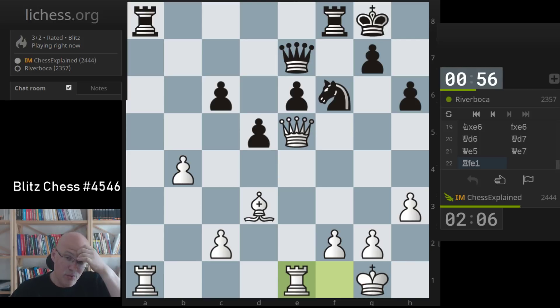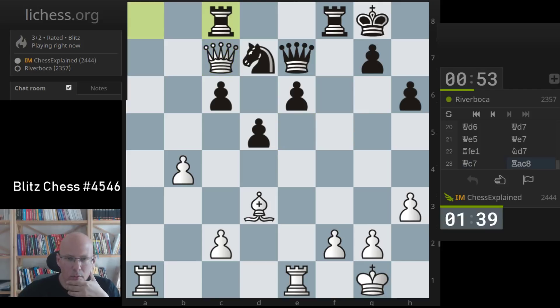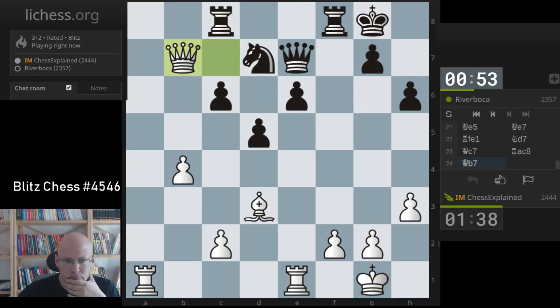King f7 would be a funny move to cover e6. Now what to do - Queen c7, or is there anything better? Trying to go into the light squares could be interesting. That looks very normal, threatening rook a7.